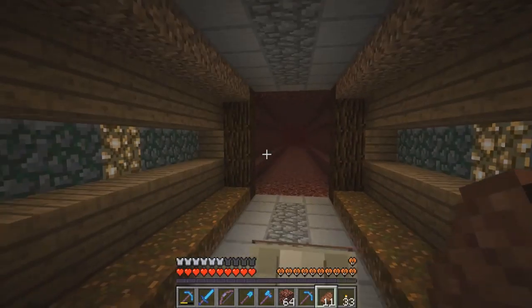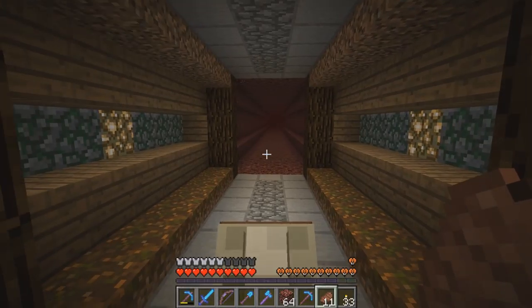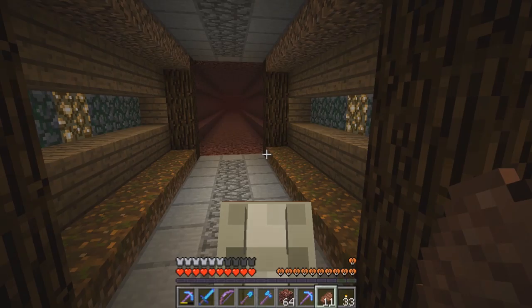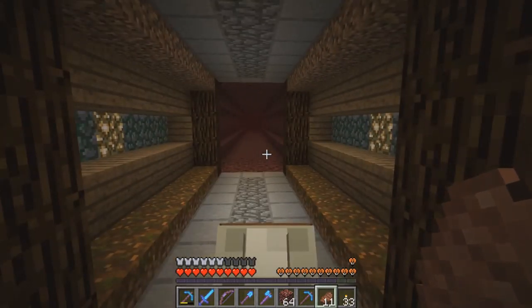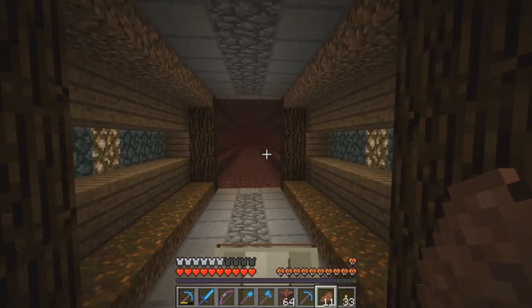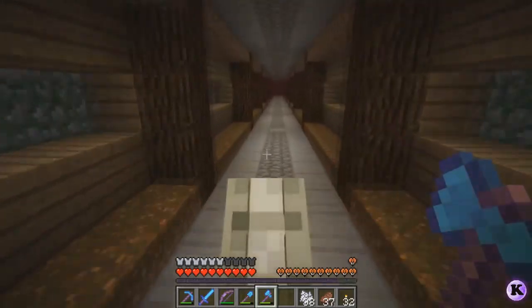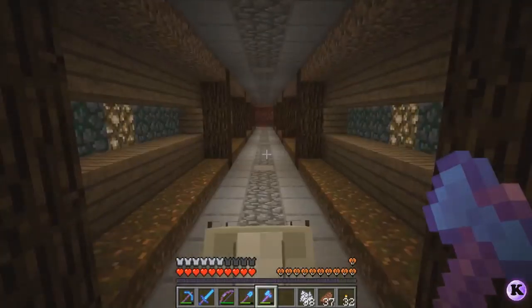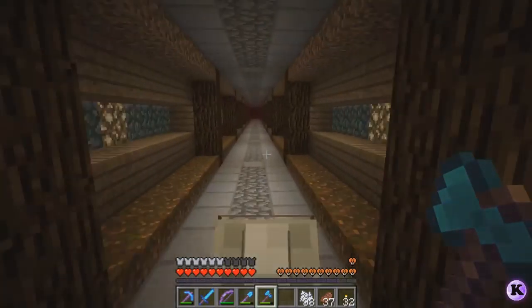These things can catch on fire because we're building in the nether and there's lava pockets everywhere. Anyway, I'm gonna get a whole bunch of spruce and start placing down these pillars and inner walls. Basically what I do is go one type of block at a time. It is a very long tunnel and I've got a ways to go.